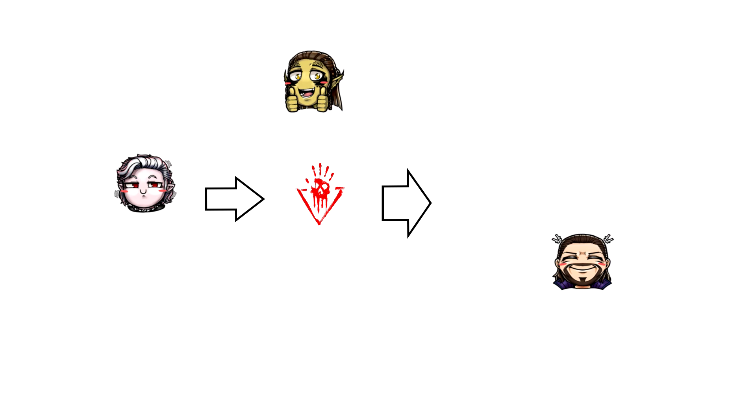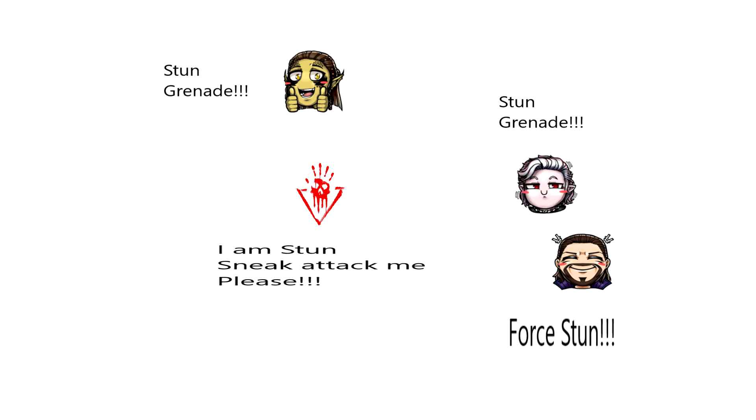Stuns also work with sneak attack. This is the most important lesson: this build is based on force stuns, stun grenades, and critical hits. If you use critical hits, stun grenades, or force stuns for crowd control, your foe gets stunned and you can be in any position — front, side, or back — to do sneak attack damage. That's it for sneak attack mechanics in Star Wars Knights of the Old Republic 1.